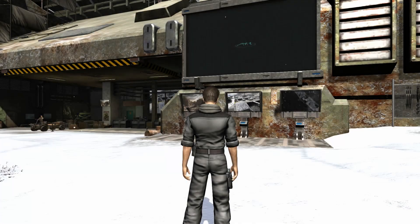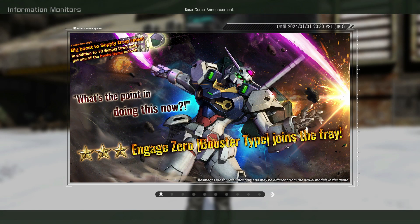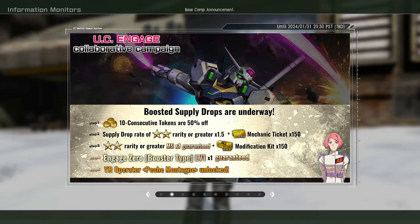They did put Peachay — however you want to say her name — as a new operator. They have special missions for limited time. The Zeta Gundam level one is the suit, along with the custom part and the camo. Then there are like four other pages to go through.